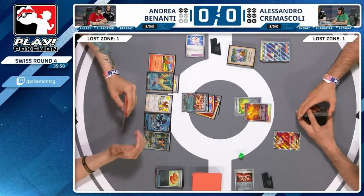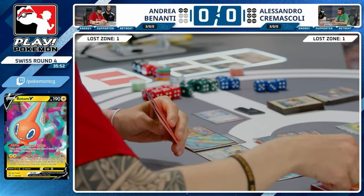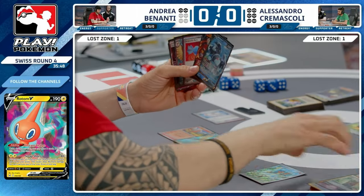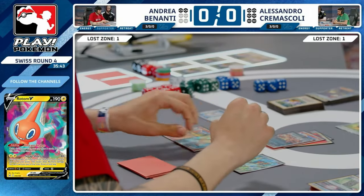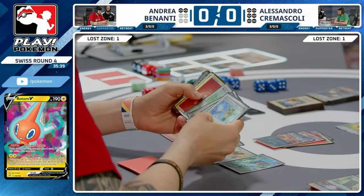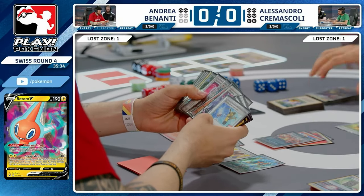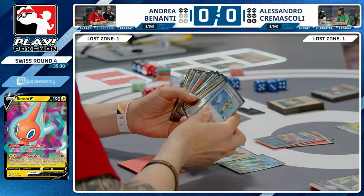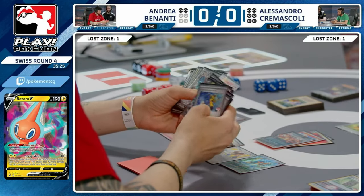You almost want to hold on a little bit longer and try to squeak out that win in game one even if it's less likely — because that's how you win the match rather than playing for a draw. It's going to be a Professor Turo scenario on Laminion V. Are we going to Quick Search for the Pal Pad and get Boss's Orders and Professor Turo back into the deck? You only really want to use Turo if you're going to reload it immediately. An Iono play would still be solid there, just punching into something.